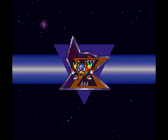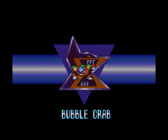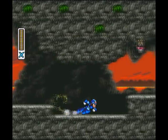Bubble Crab. He joins the X-Hunters because he sought wealth and fortune. So they put him in charge of transportation, and he defends the submarine base with his bubble splash and shoulder claws. Because every crab has shoulder claws, I guess. I don't know, I guess it looks prettier than having a gigantic arm.